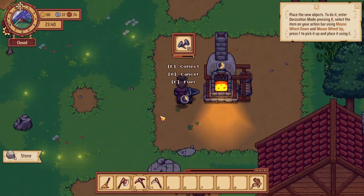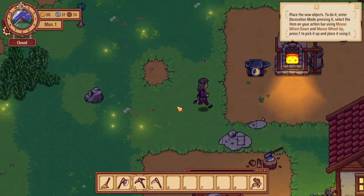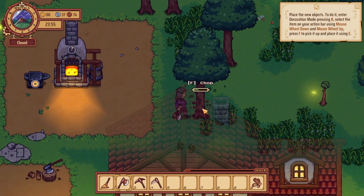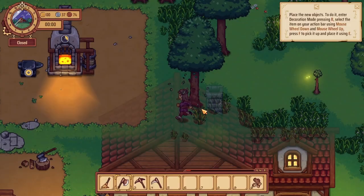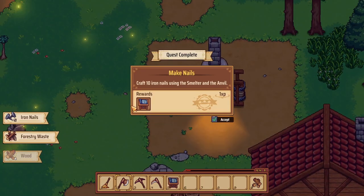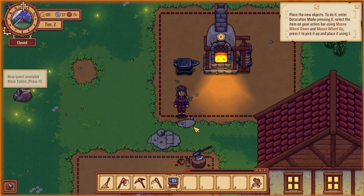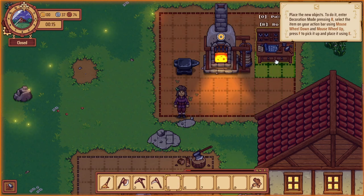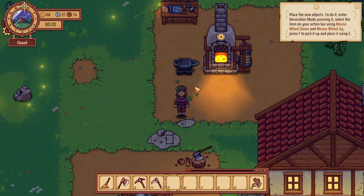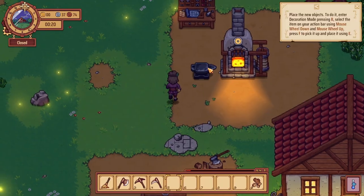We got some basic stone — that'll definitely come in handy. We got five out of ten nails — that one's not ready yet. Let's chop down this tree; it is five to midnight. It's getting late. Nails are done! A workbench, tools included. Let's take a look at the workbench — it does need to be in the same area. Let's put it right up there.